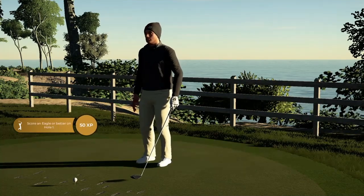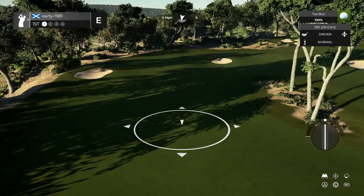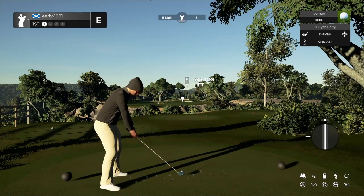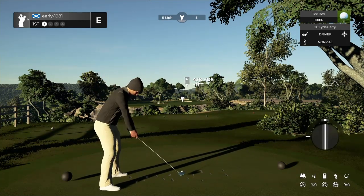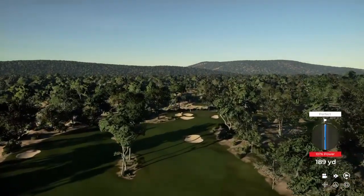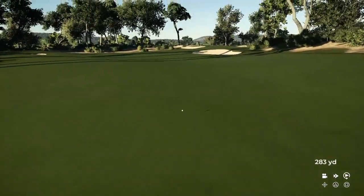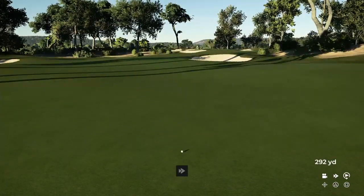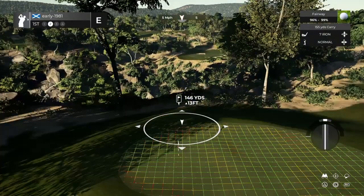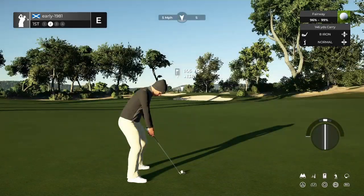Here we are at Inca's Edge GC, hole number 1 - a beautiful par 4. Absolutely stunning scenery. We do have options off the tee box and we are going to take the right hand side, which I think will leave us a far superior line of sight into this first green. Really good opening tee shot, probably going to leave us nothing more than a 9 iron into this first green. Slightly elevated, 146 yards playing up 13 feet, with a 5 mile per hour wind.